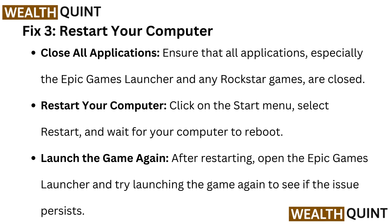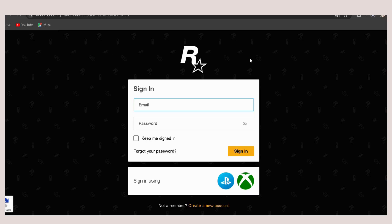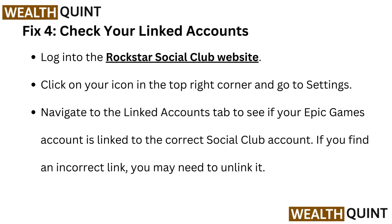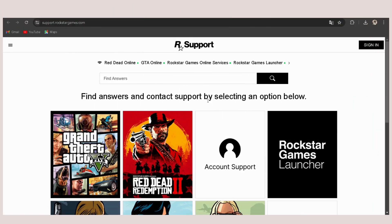Fix four: Check your linked accounts. Log into the Rockstar Social Club website — check the link in the description to go directly. Click on your icon in the top right corner, go to Settings, and navigate to the Linked Accounts tab to see if your Epic Games account is linked to the correct Social Club account. If you find an incorrect link, you may need to unlink it.